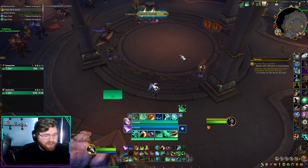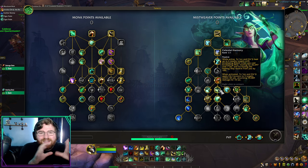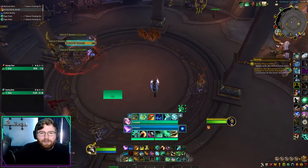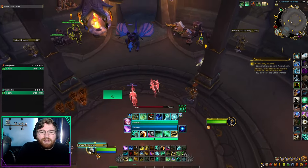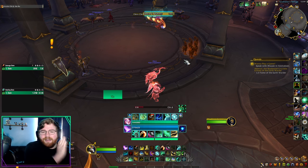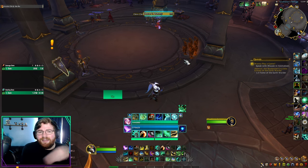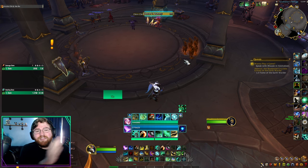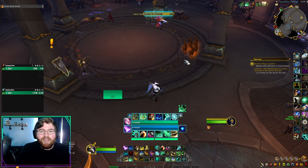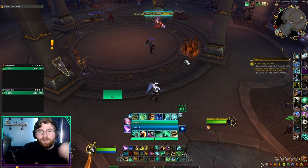The icing on the cake: if you take the Celestial Harmony talent, summoning Chi-Ji applies a Chi Cocoon shield to the five nearby targets. This lets your group absorb one tick of damage before your big heal lands. You can also pop Chi-Ji to give your group a 100k shield and allow them to survive a larger hit.